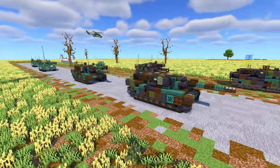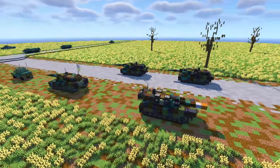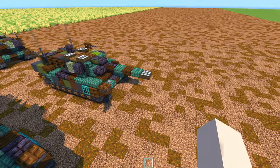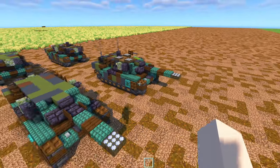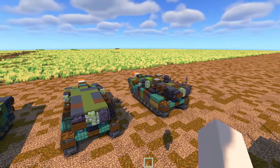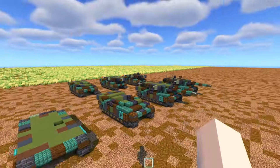I hope you guys enjoy this build and you can add this to your Minecraft military army. Let's get started on the tutorial. For the dimensions, the regular Leopard 2A6 is going to be 16 blocks long, 7 blocks wide, 7 blocks tall. The transport version is 14 blocks long, 7 blocks wide, 5 blocks tall — so it is more compact.